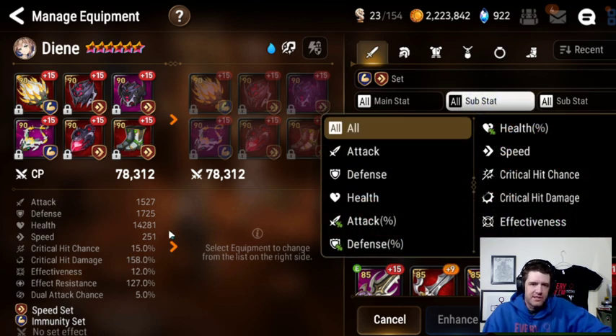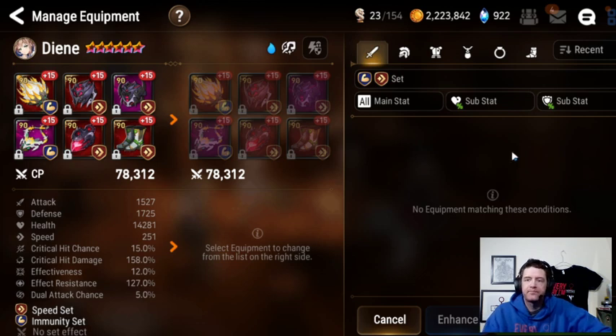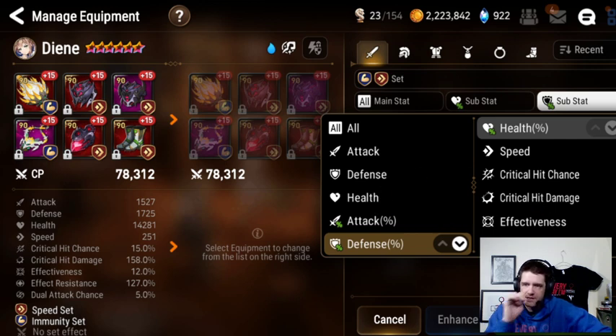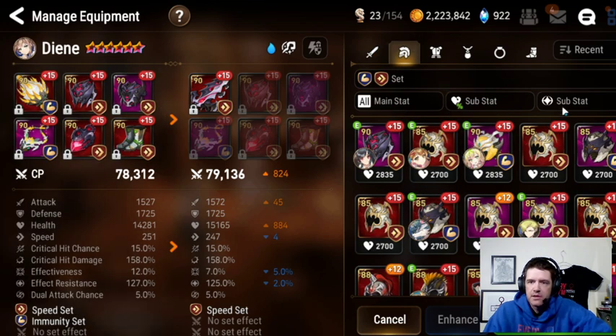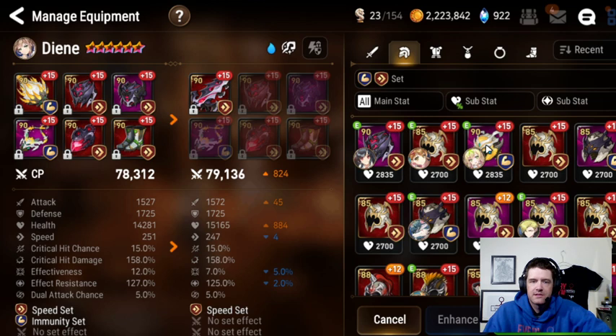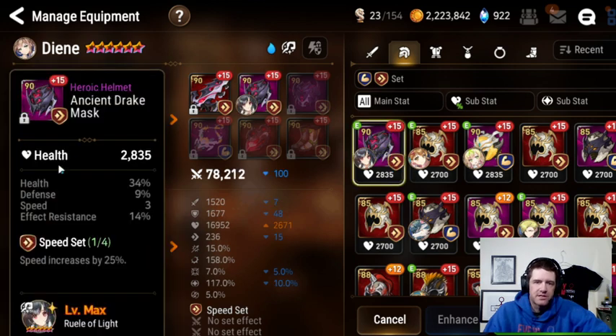I'm going to go speed immunity sets since I know no matter what I want those two sets. I want her probably in that 220 speed range, but we're going to try and make her tankier. So what I'm going to do is go HP and defense. Obviously on the weapon you can't get defense, so we'll go res. Speed, HP, res — this is a really nice piece right here. Very tanky as well. We can look and see if we want to go res or defense. This is a really nice piece here: speed, HP, defense, res. I'm less worried about speed in this particular build.